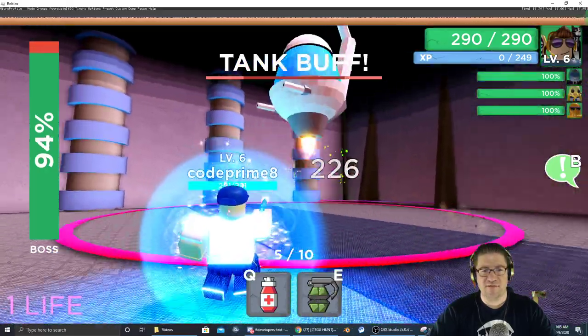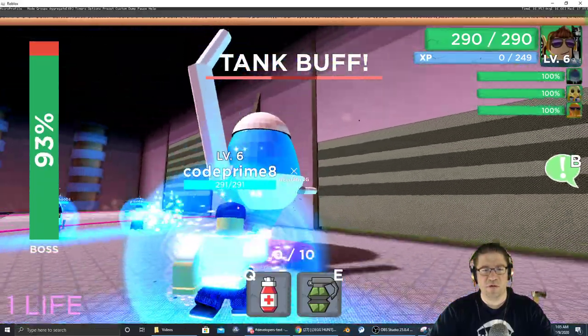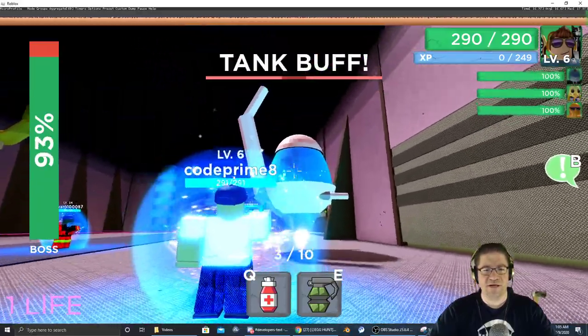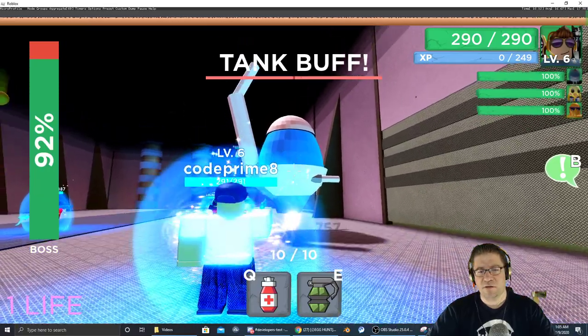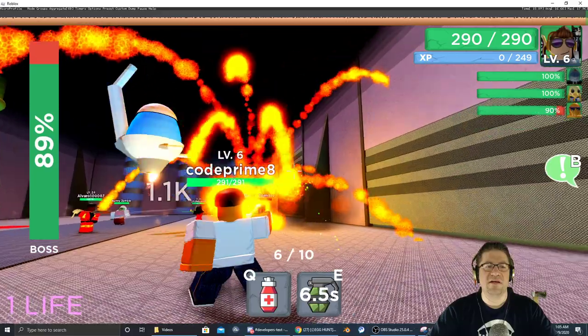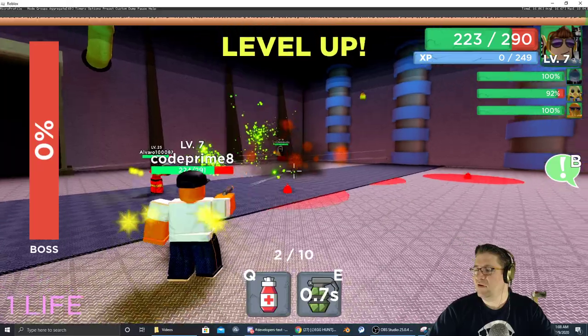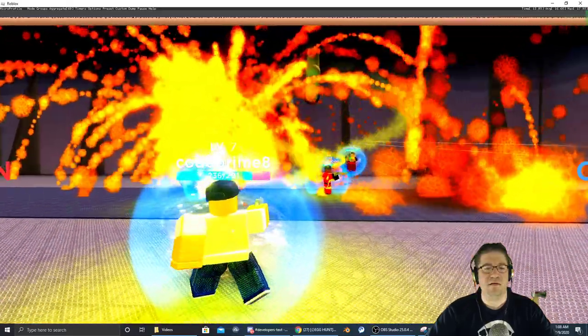And you do have life potions if you hit Q. He's going to do three, and then we're good. We're going to hit E, throw the grenade out. We're just going to work him down, and we're going to get the egg. He's down to about 3%. We're going to continue on, and done.